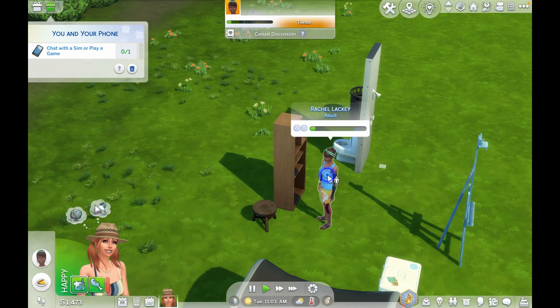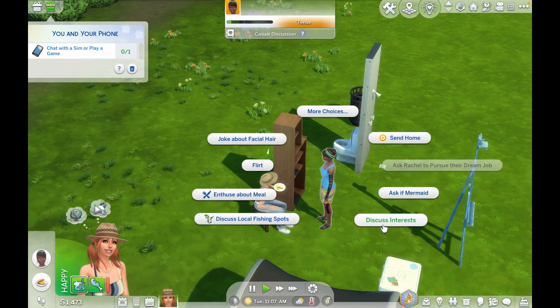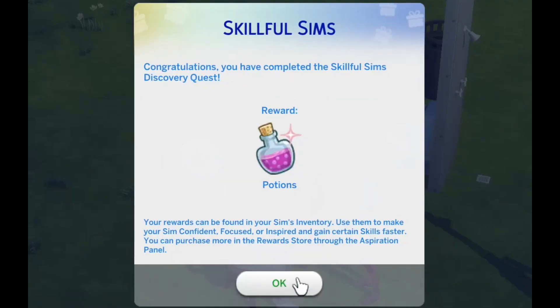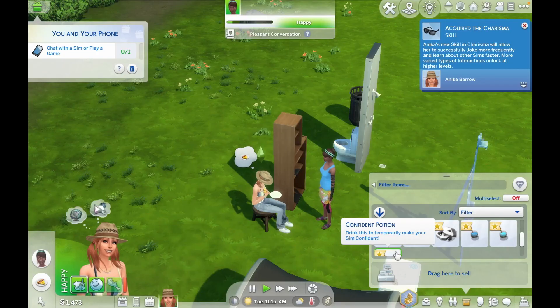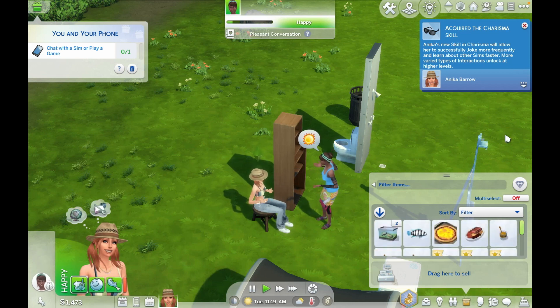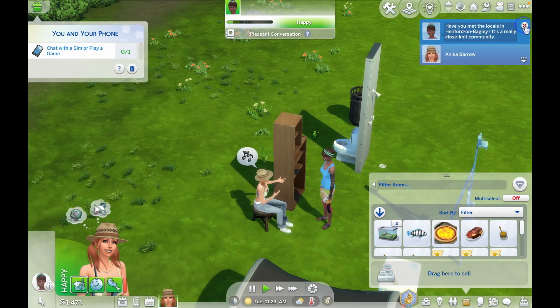We're going to continue to chat with our friend Rachel. Discuss interests. We've finished that skillful quest — congratulations! Your rewards can be found in the sim's inventory — focus, inspire, and engage certain skills faster. You can purchase more through the reward store. We got more potions. She acquired her charisma skill and found out that Rachel is a party animal and a slob.